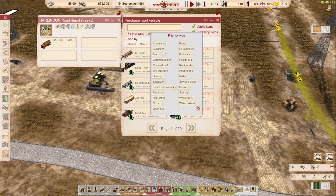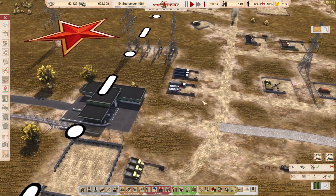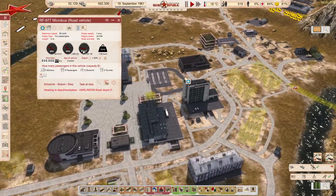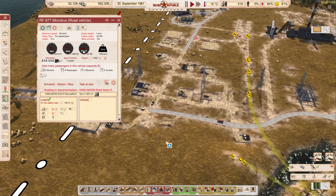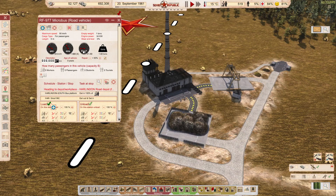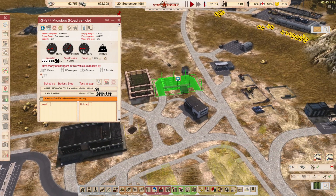If we look at buses and total capacity - probably not a workshop - we can have eight passengers and we'll use many of these. I'll pick three, and one of them will get directly assigned to the city to load workers, 100 percent. No students, no passengers, definitely not tourists, and we do not need high-education workers. They'll be going here and unloaded, then the bus goes through the end station.